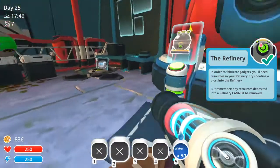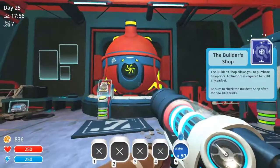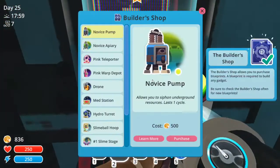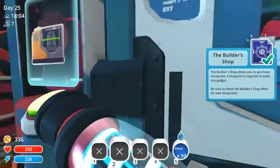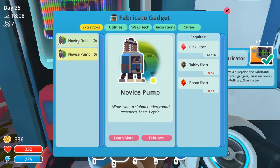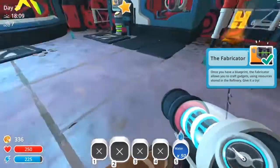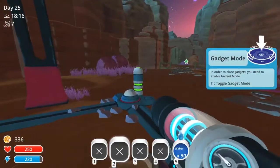We can put golden plorts in here. How do I stop that? Okay, the builder's shop allows you to purchase blueprints — blueprints require building a gadget. So we need to purchase these things in order to make stuff later. That's what that means — because we already have the blueprint. It looks like — siphon underground resources, buried resources. So we put the stuff in the refinery and that's how we consume them to use. Okay, we just had to shoot it into this machine itself, but now we put it in the refinery and that's how we get it. Got it.